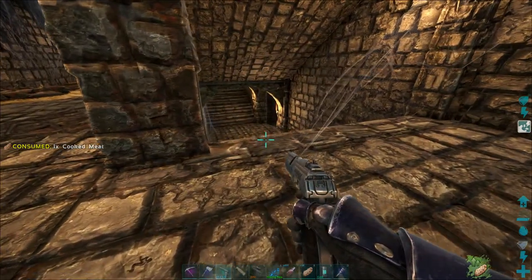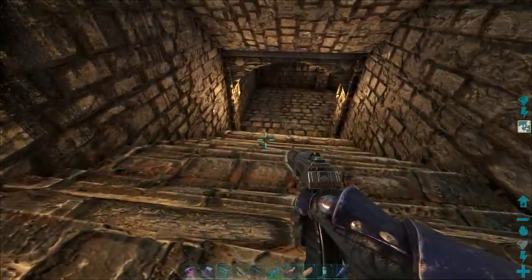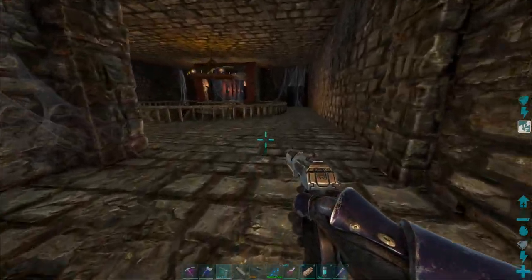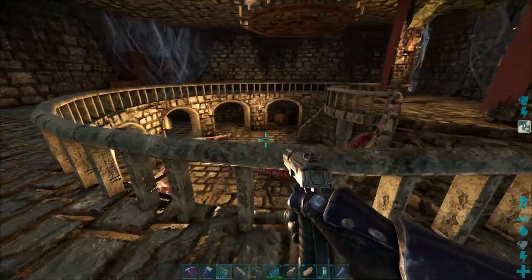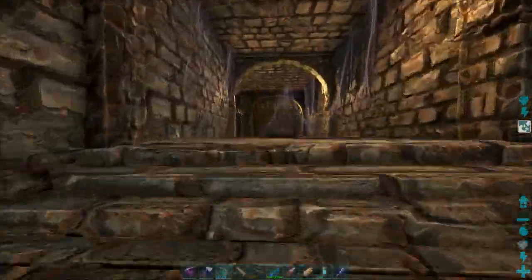I didn't sign up for any of this. Oh great, more stairs going down — two sides. I think this is going to lead back to where... never mind, I have no idea where this is going to lead. Wait, we were over here, right? Didn't we come up here? We did — okay, let's double back. We'll go down the other side.